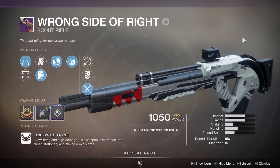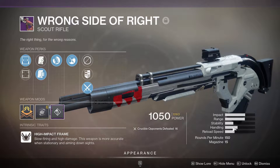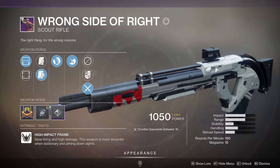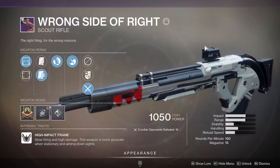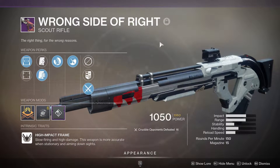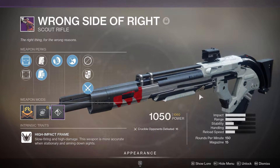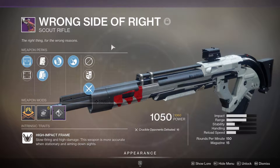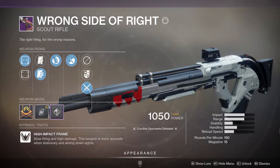That's part of the draw of a lightweight hand cannon — the 150 RPMs have such high handling, pretty high stability, very high aim assist, plus the lightweight frame bonus of a hidden +20 mobility. All that stuff adds into the value of that weapon. But now that they're going into the adaptive frame, I think just the slight benefit of time to kill here will be a good thing, and it'll still have the added utility of being a long range weapon you can use at great distances.